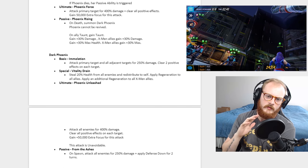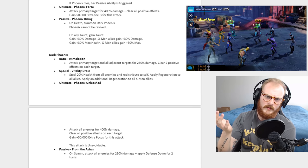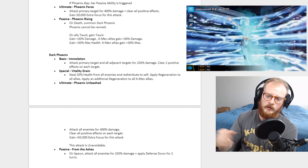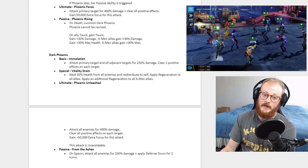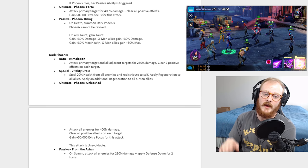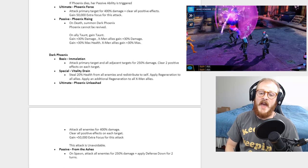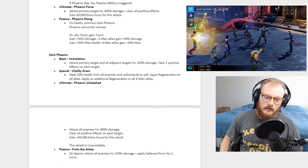Her ultimate, Phoenix Unleashed, attacks all enemies for 400% damage and clears all positive effects from each target — and this time it's unavoidable. So she attacks every single person with a 400% damage AOE and removes every single positive effect. That is amazing and can't be avoided — that's almost unstoppable.